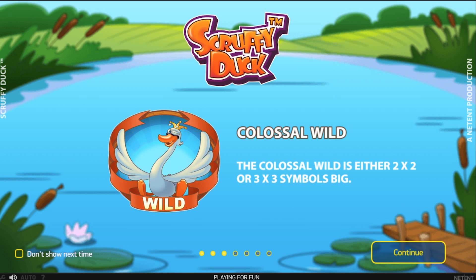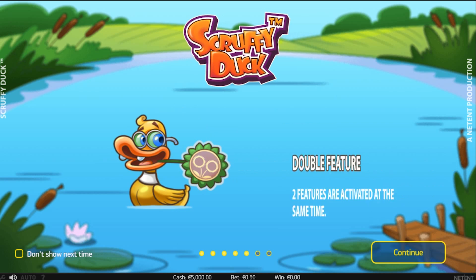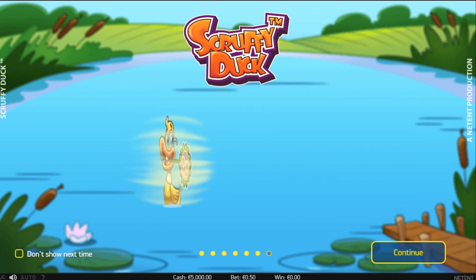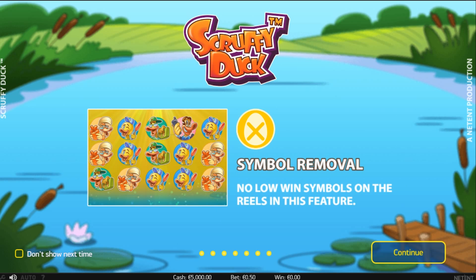The colossal wild is 2x2 or 3x3 symbols big. There's the random wilds, landing arbitrarily on the reels. The double feature activates two features at once. The multiplier multiplies your winnings by 3. And the symbol removal only shows you the high win symbols.